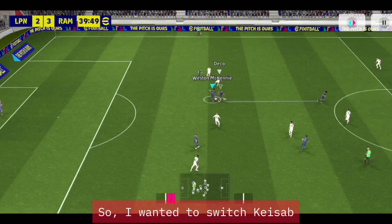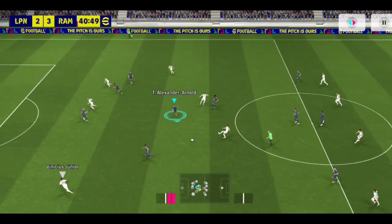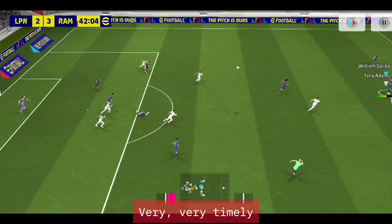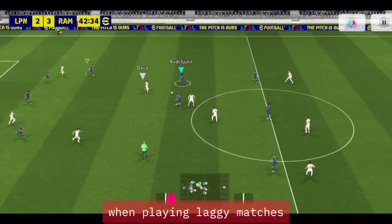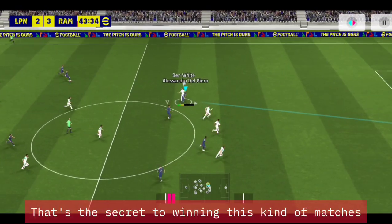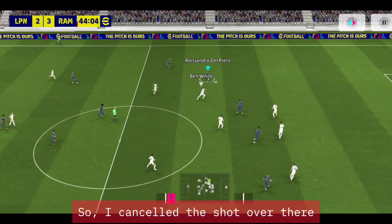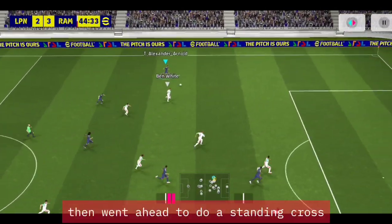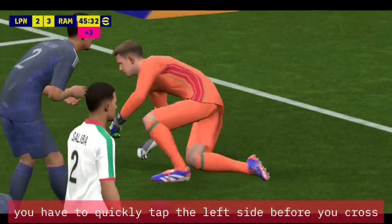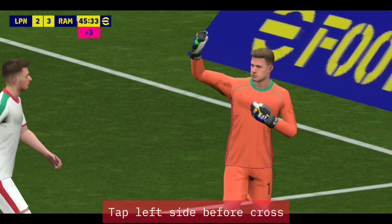I wanted to switch but a pass came quickly. You have to be very, very timely even in lagging matches — quick decision making is the secret to winning this kind of match. I cancelled the shot and did a stalling cross. For a stalling cross, you have to quickly tap the left side before you cross — it has to be a very quick tap left side before crossing.